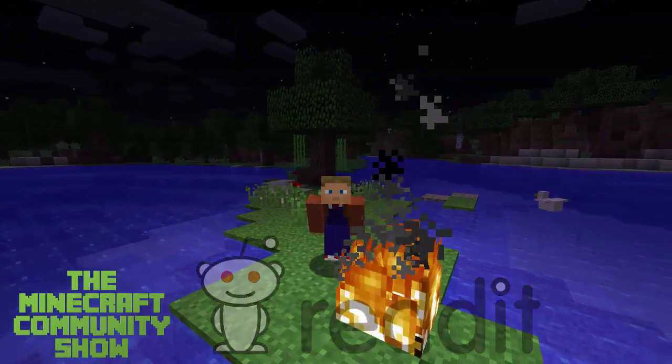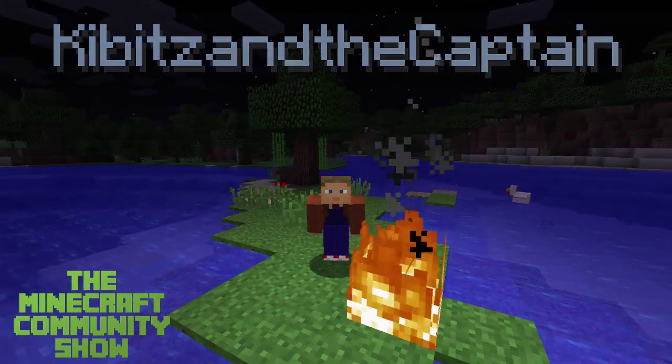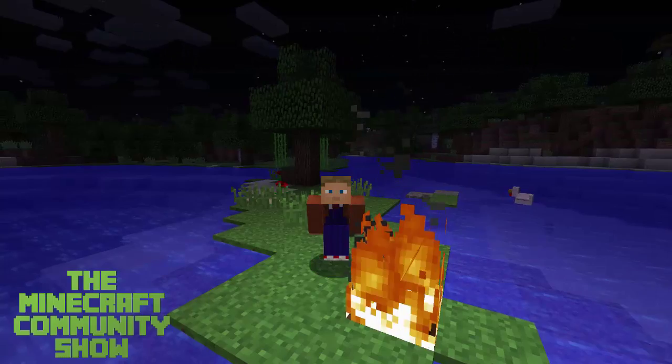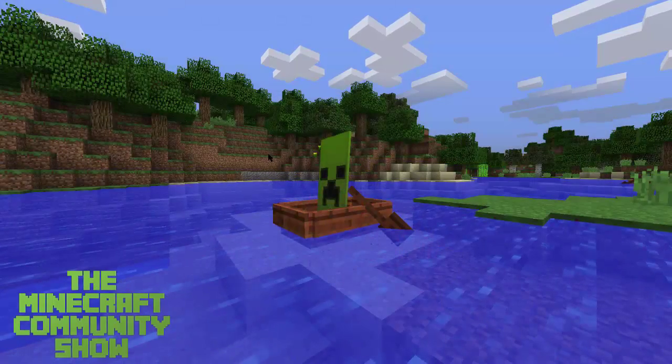The first one coming from Gibby's anti-captain, and he suggests that banners could be placed in a boat like a sail, and that it'd give the boat a speed boost while riding. Here's a picture Photoshopped together as an example.